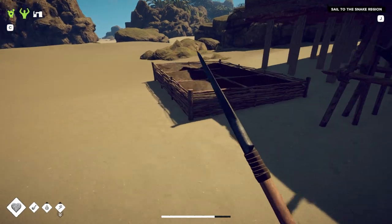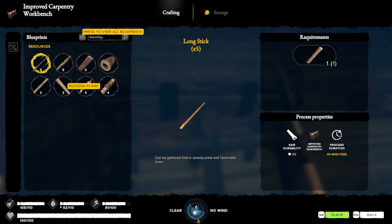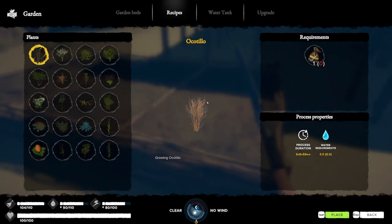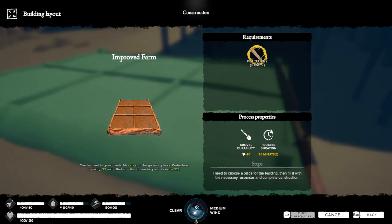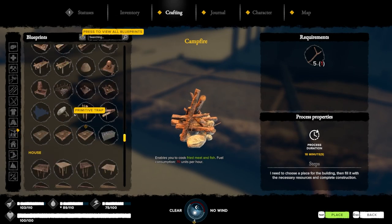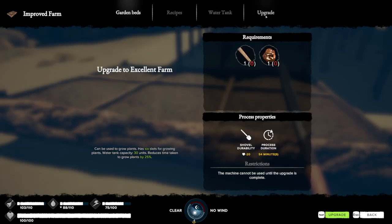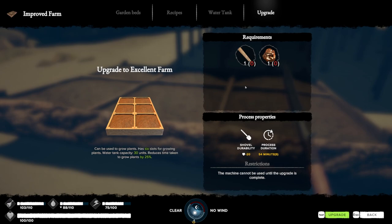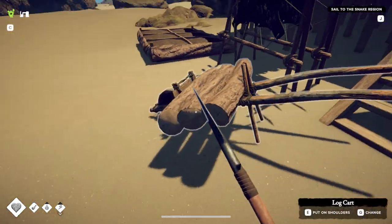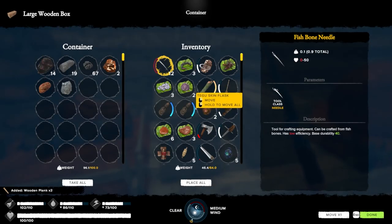What do I need — planks — to upgrade this? Wooden plank, yeah. We got another blueprint — another upgraded farm. Excellent farm! Oh, that takes a lot more logs and a copper ingot. Reduce time taken to grow plants by 25%. It takes one more plank and a copper ingot — why not do it? Do I have a copper ingot? Yes, I do.